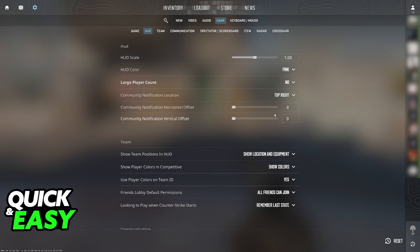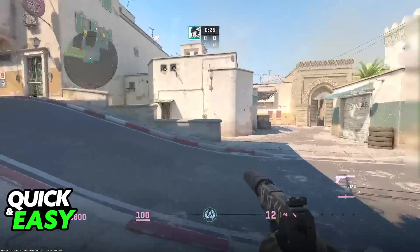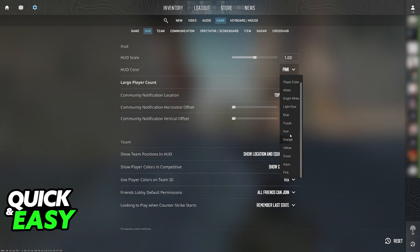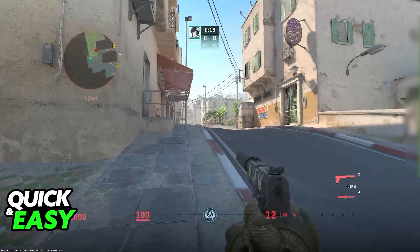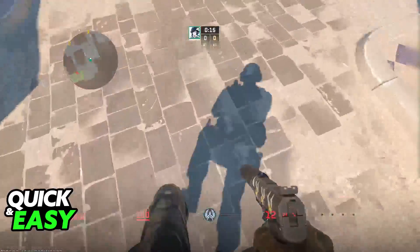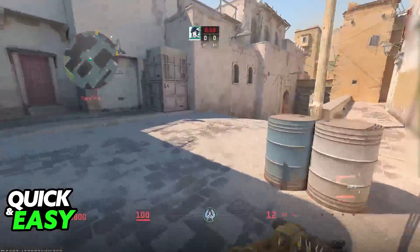But besides that option, there aren't many other ways to change the HUD color. As you can see, everything is applied instantly, and that's all you have to do. It is extremely simple. You can change this at any time, inside or outside of the game, and after you leave and open it up back again, all the changes will be saved and synchronized. You won't have to repeat this process every time you play CS2.